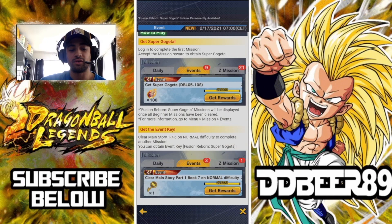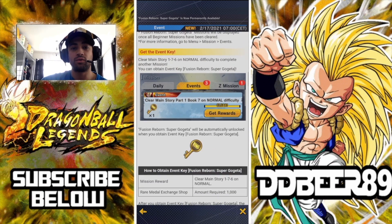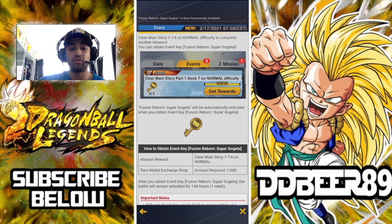The way to get your key is to make sure you clear the main story Part 1, Book 7 on normal difficulty. That gives you one key — your first key — and the key can only be used once. You will not be able to recoup it again, so once you've used it, it's gone. That's the way I got my first one.